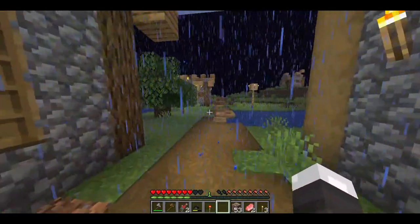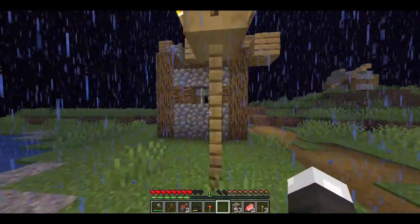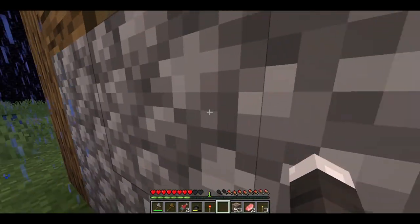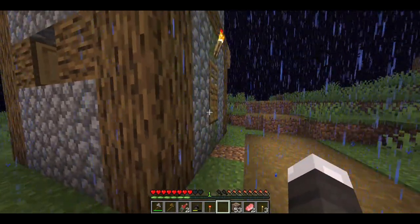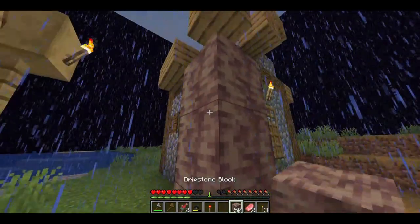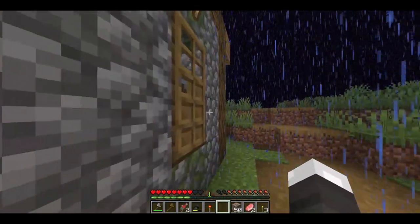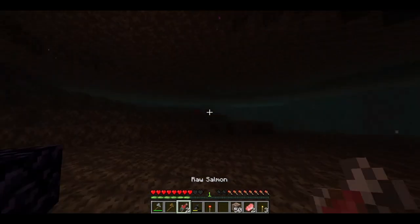Now you just want to go over to this house over here. When you go over to this house, you want to make sure that there's no villagers inside whatsoever. After you make sure no one's in there, you basically just want to go over to this door, but make sure you place this here. You're going to need to place this here. So basically, you're going to want to go ahead and place these here and then go inside the house. And now here we are.